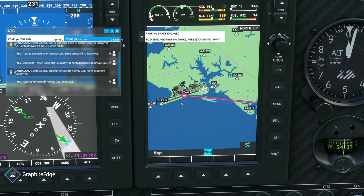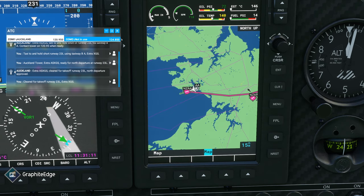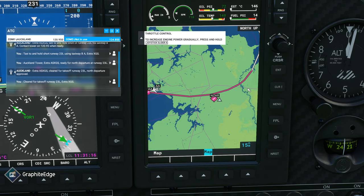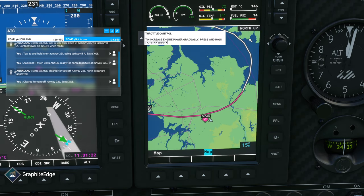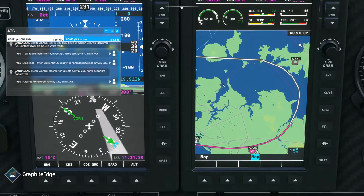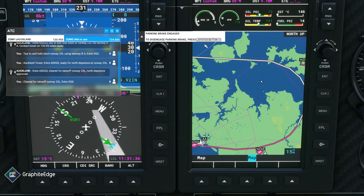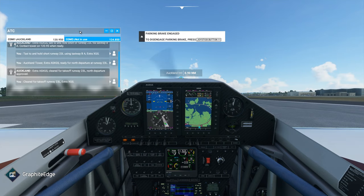I'm going to take off, turn around, fly back towards the east, then head over Manukau towards Ardmore, do a little flyby of the runway, come back up along the east coast, fly past Waiheke and Rangitoto, and maybe cut back before landing at Whenuapai. Hopefully this flight goes okay - let's get ready to go.